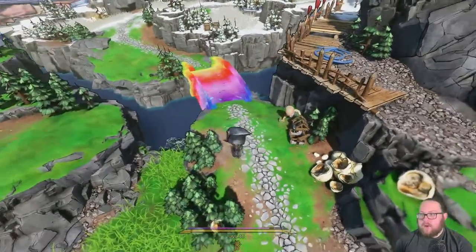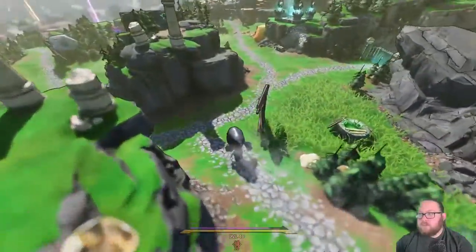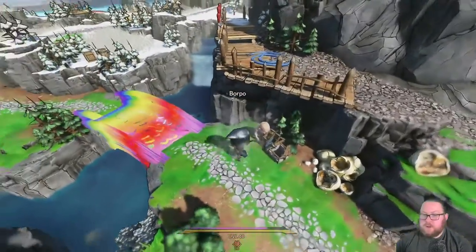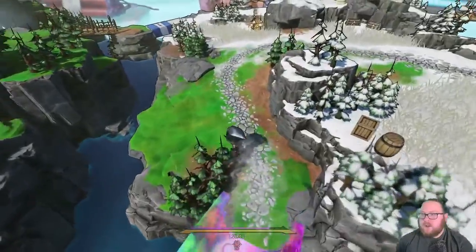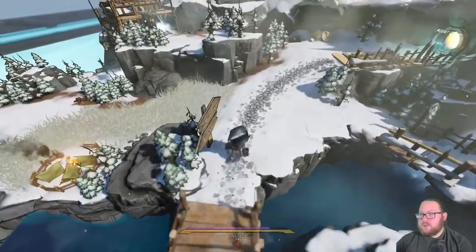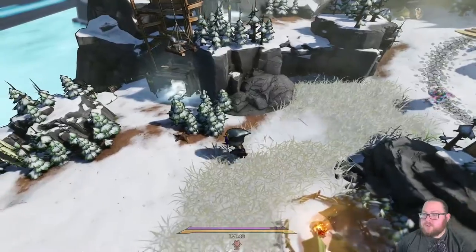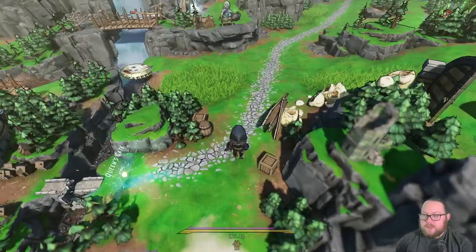The next two pieces you'll need to go to the Mount Craw area. If you haven't been there yet you'll need to cross this rainbow bridge, which is near the shrine itself right over there. There's an NPC — you'll have a quest, and once you complete that quest you'll get this bridge. Just follow the path and the first shrine piece will be inside this dungeon over here. The second one you'll see up on that hill on top — complete the dungeon and collect both shrine pieces.